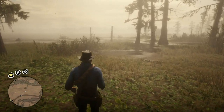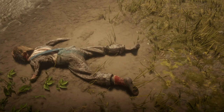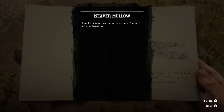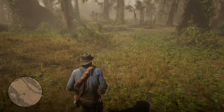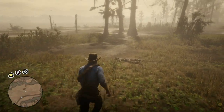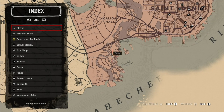The first location is actually a corpse with a withered arm. Arthur writes: stumbled upon a corpse in the swamp — poor guy had a withered arm. If you help the sheriff of Rhodes, you find out potentially that this is the sheriff's uncle, and he had mentioned that his uncle had a withered arm. So it's in this area I'm showing you right now on the map, and you can find this little guy with a withered arm.